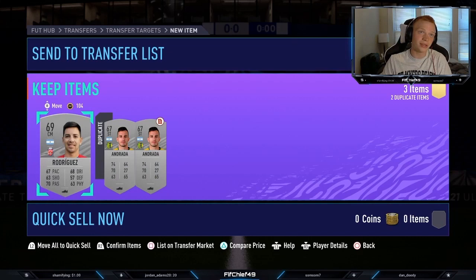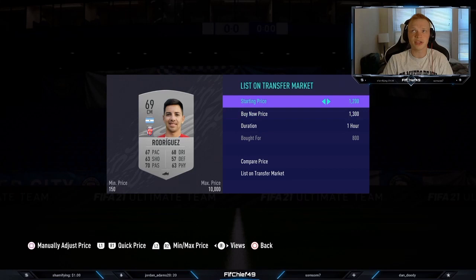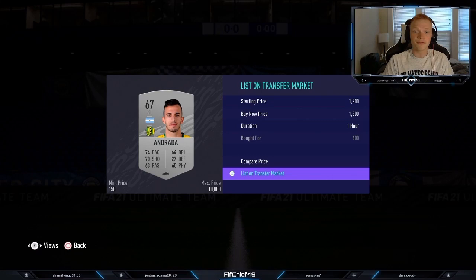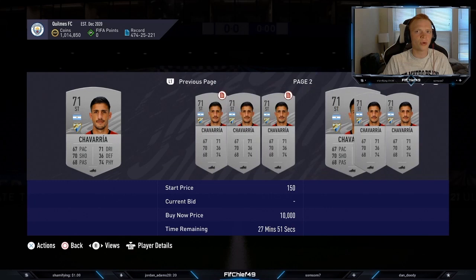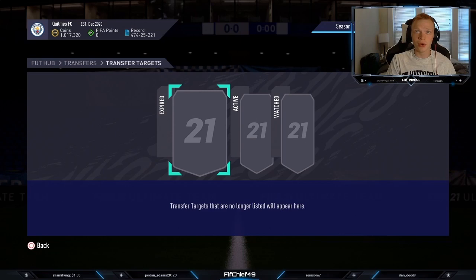We picked up a card here for 400, a card here for 300, and then before the video I got this guy for 800 coins. Always with these bidding methods, check the price of the card you're listing — different cards go for different prices and you can actually squeeze more coins out of it. These all look like they'll go for that minimum 1,300 or so. I made 500 on the first card, 900 on that card, and 1,000 on this card — so just like that we've made 2,400 coins. We get another card for 900 and we'll list him at 1,300, get another 400 coins. So we just made 2,800 coins right there.